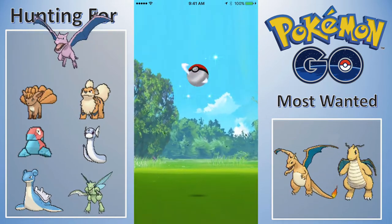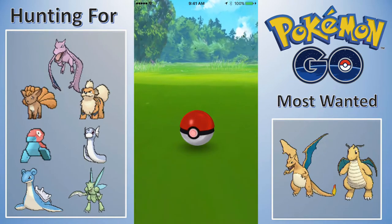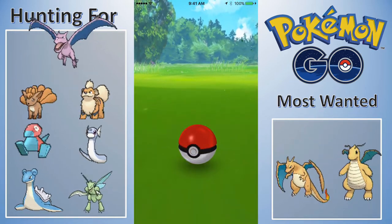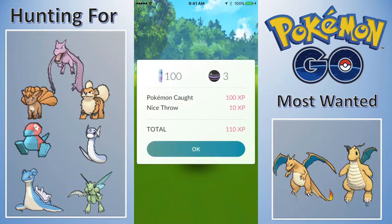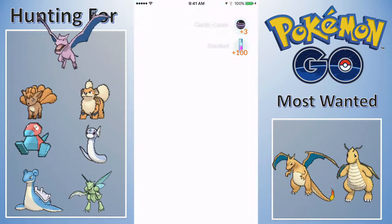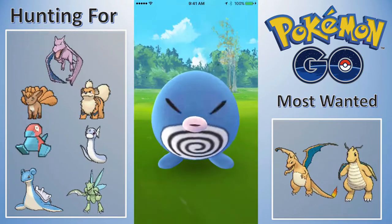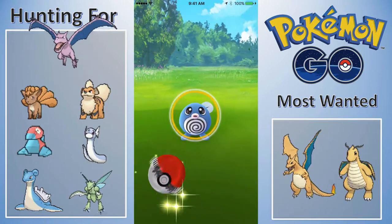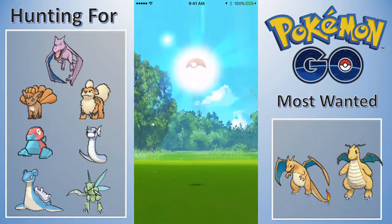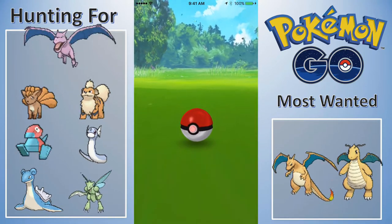It's Pokefind.com, and it just helps you with your evolution calculator. Most of the time I won't use it because it's more fun to just evolve something and find out. But I wanted to see on a couple of my Pokemon like Gastly going up to Victreebel, and things like whether to evolve another Gastly into a Haunter or just evolve the Haunter I have.